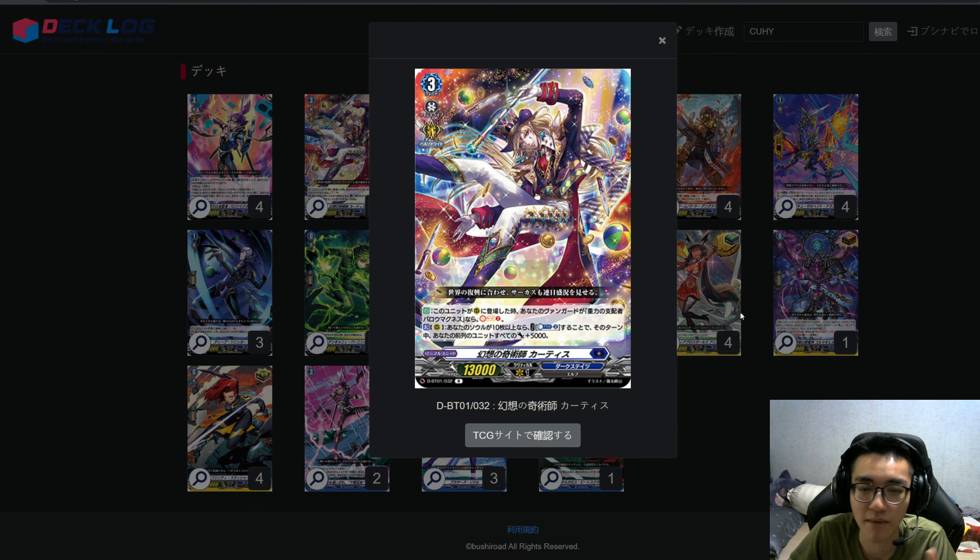Moving on to Barrel Magnus support. The first skill of this card is insanely strong: on place on a rear guard circle, if your vanguard is Barrel Magnus, Soul Charge 2. That's incredibly good — there's no equivalent in V-series. The second skill: once per turn, if you have 10 or more soul, Counterblast 2, your whole front row gains +5k until end of turn. It's a rare card with a free Soul Charge 2 on play. I recommend running four because on your grade 3 turn you want to build as much soul as possible — ideally 10 for the +10k and one crit, but go for 15 if you can.